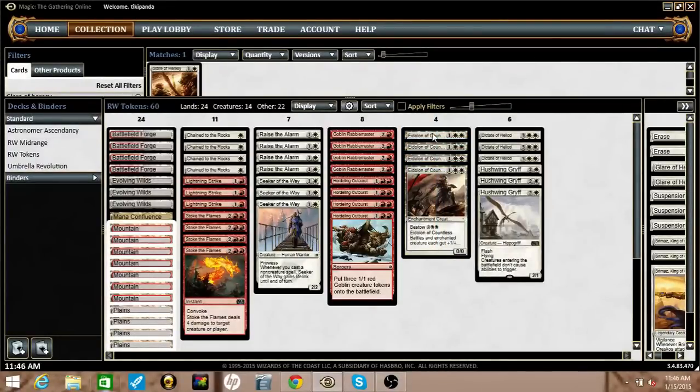So the basic deck strategy is to get an advantage on board either through Eidolon or through our removal — we're either making our creatures bigger than theirs or just killing their creatures outright.